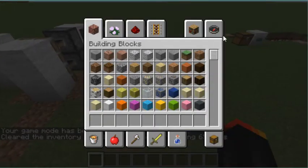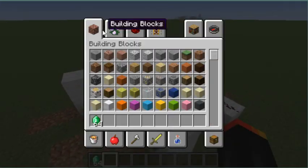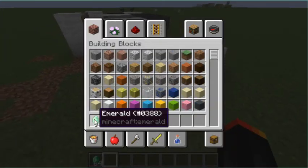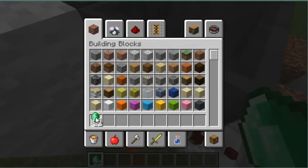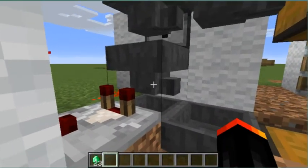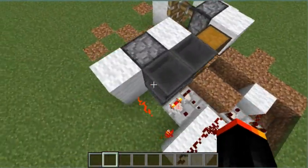That is the contraption complete. Now all we have to do is configure it. At the start of the video I used diamonds, but you can use anything — emeralds, dirt, iron, wool, lapis — anything. Get 23 of that item, then place in four like this, then place in the remaining. It should drop one, and that's exactly what we want.